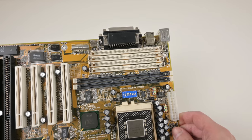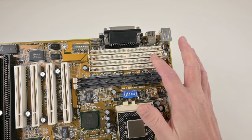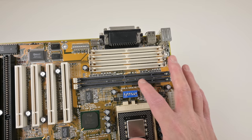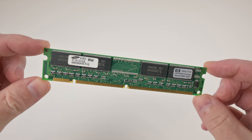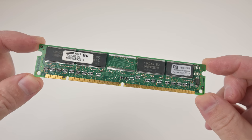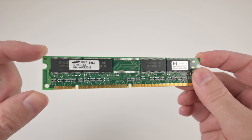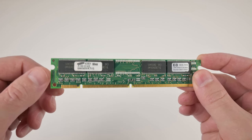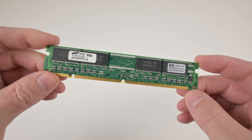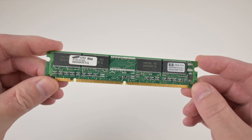It supports two types of memory: the older 72-pin SIM memory supporting fast page and EDO, as well as the more modern SDRAM. For RAM we have a 32 megabyte SDRAM module. Most DOS games are fine with this capacity, but there are some games where even this is too much — in those cases you might be better off using 72-pin SIM memory at a lower capacity of 4 or 8 megabytes.